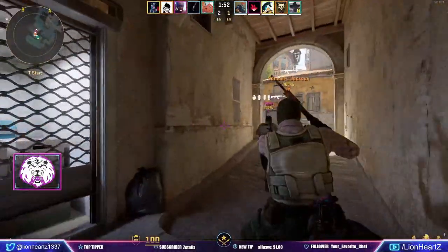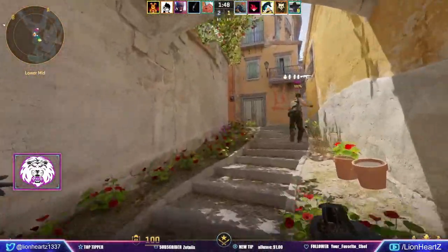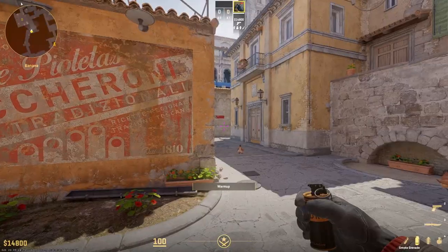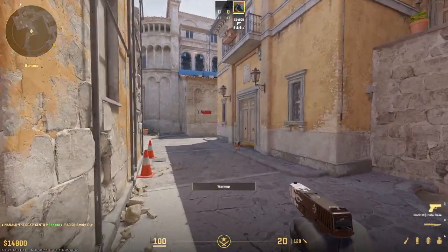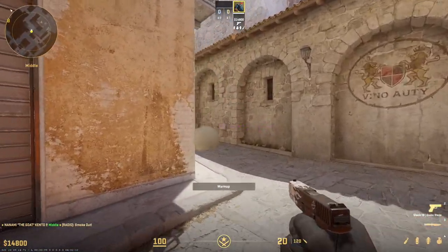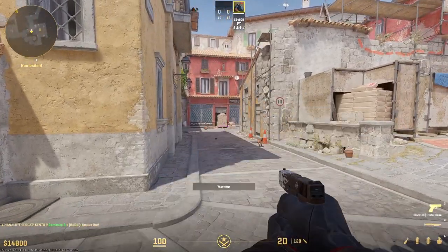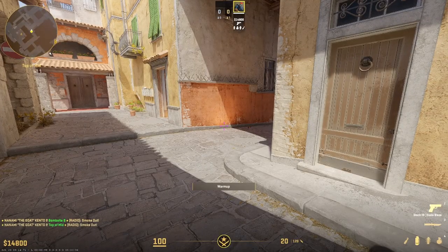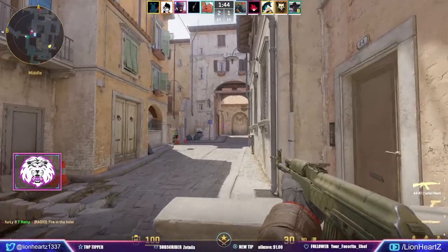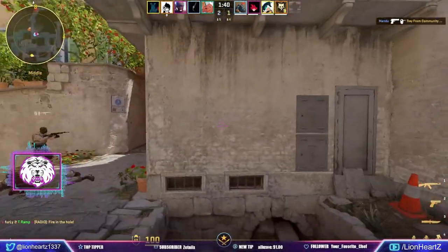The best part about it is the simplicity of the map. Honestly this video could be boiled down to this: if you're a new player and you have absolutely no idea what you're doing, just remember — if you're pushing B side as a T, smoke CT. If you're pushing A, smoke boiler if you want to go arch side, or smoke arch if you want to go boiler side. On CT side, smoke banana to prevent pushes, and smoke mid to prevent people pushing through. That's it — you can get by with just that basic information and do well in a lot of your Inferno games.